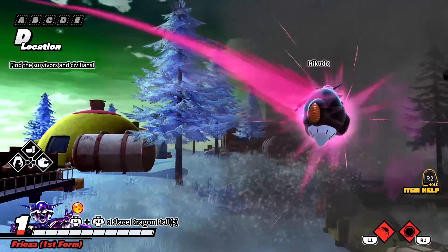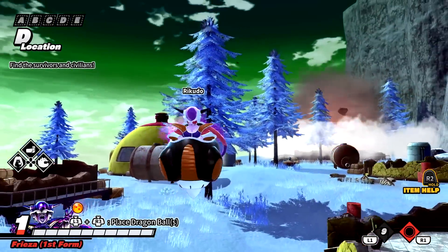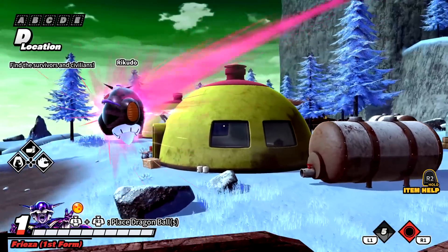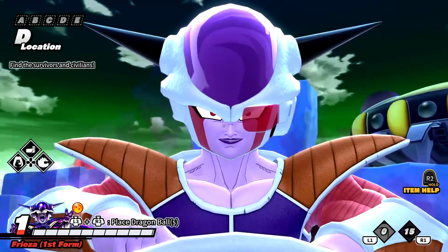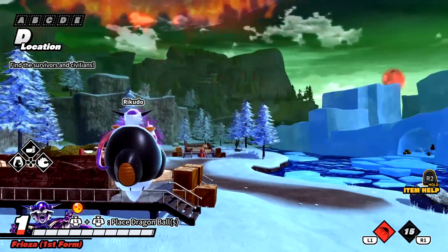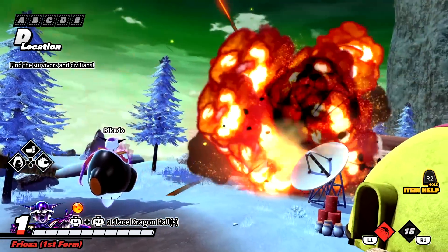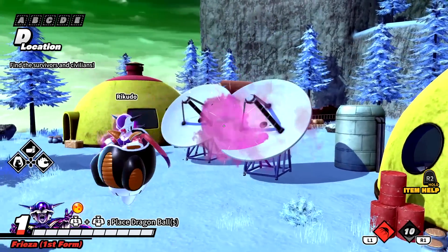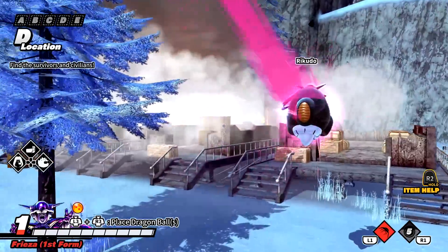As for his first super, it's Death Wave or Death Slash — one of the death wave attacks. As for his ultimate attack, it's Supernova. This is very cool because when you use it, you actually get to aim where you want to throw it. You can't destroy every single object on the map — only some objects, mainly the buildings where the survivors would like to hide.